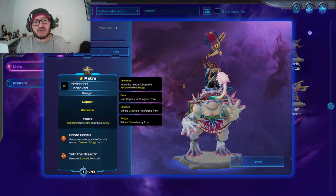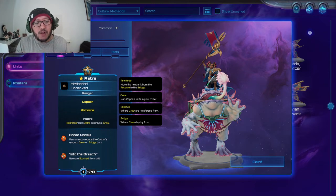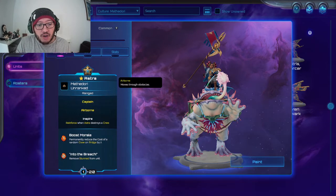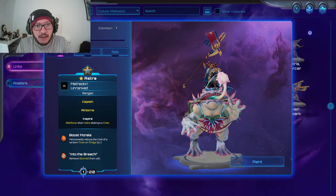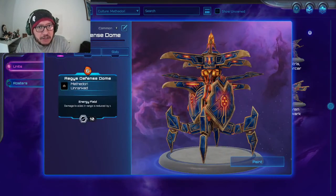When Astra destroys a crew member she reinforces — reinforces means when your hand is empty or you have space, you can pull another unit from your deck to spend mana on next turn. So whenever she destroys a crew she's able to reinforce. You kind of always want her to drop the last hit. Additionally, for one mana she can permanently reduce the cost of a random crew on the bridge — so a random crew, maybe one she just reinforced and inspired, by two, turning very expensive units into four drops.